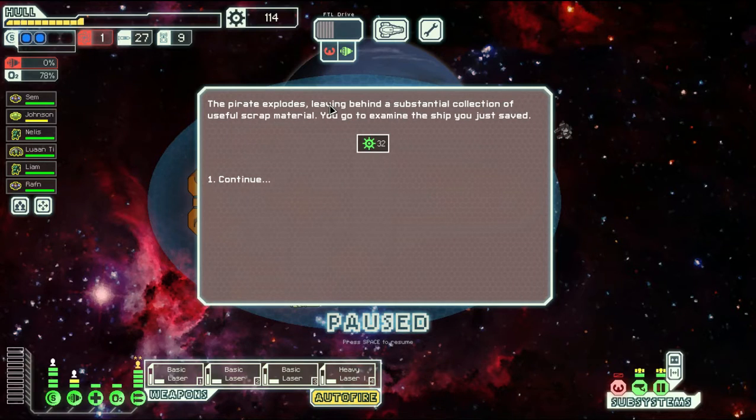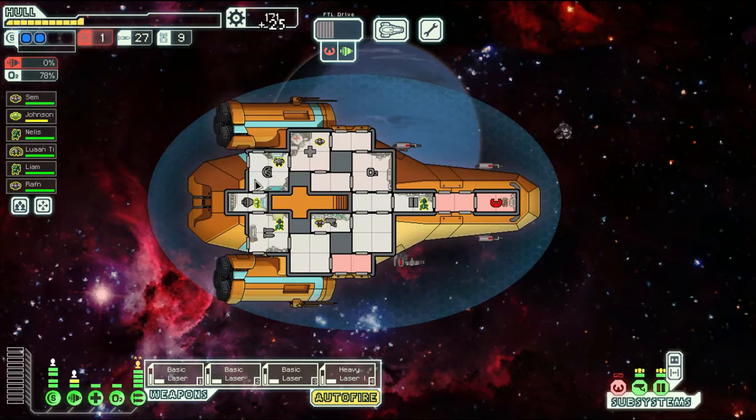The pirate explodes leaving behind substantial scrap. You go to examine the ship you just saved - you are too late. A hull breach deprived the crew of oxygen during the fight. You salvage what you can. We got a lot of scrap but our ship's not doing great - very little hull remaining and we've only got one fuel. This could definitely be going better. We didn't get any more weapons this sector, which is, you know, something that happens.